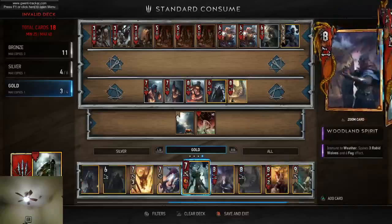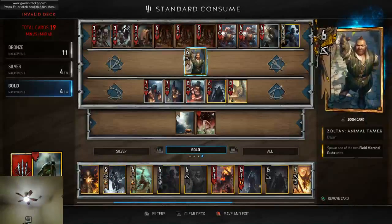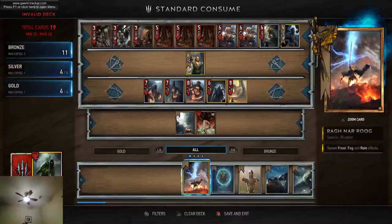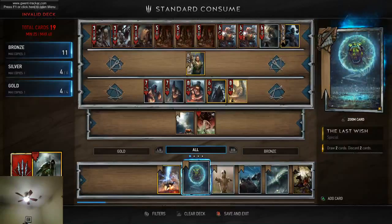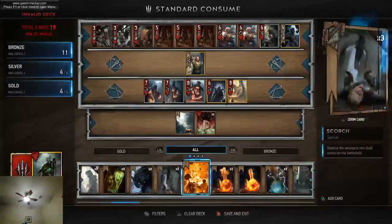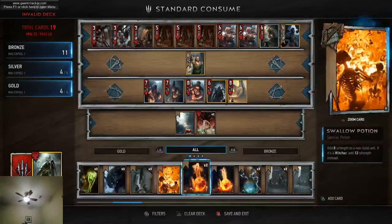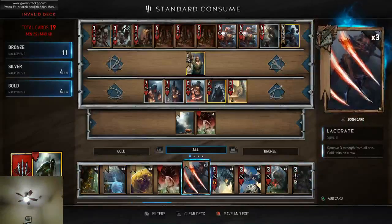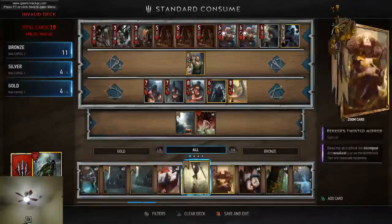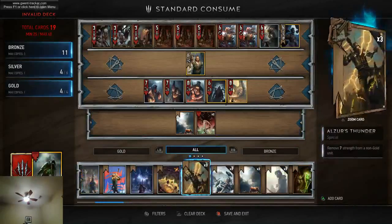K-Ran is really great in Consume. I'm going to put in a Zoltan Animal Tamer because I don't own Yennefer the Conjurer. With Silvers, you have a few fewer options because you're going to go with the Crones. Crones are really strong right now, especially because they're not vulnerable to Geralt Igni.